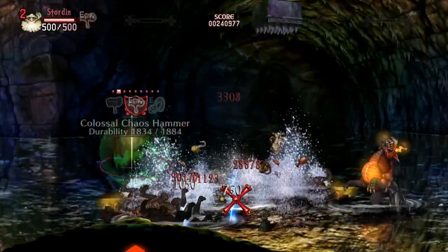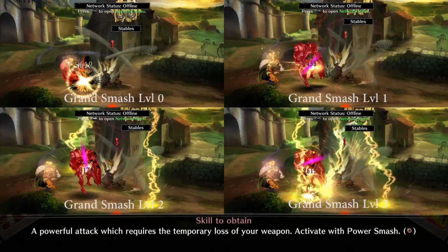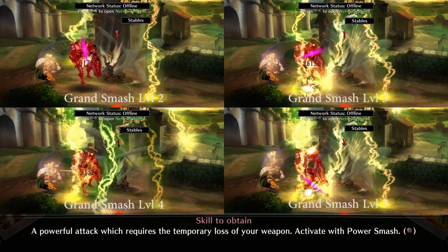As you can see in the footage, each level of Grand Smash increases the power and number of lightning bolts generated, increasing overall damage and range. Without the skill you barely have any range and just get a wind-like shockwave rising above him. This is one of the least expensive power attack skills in the game despite how great it is. The skill maxes out at 12 skill points total.